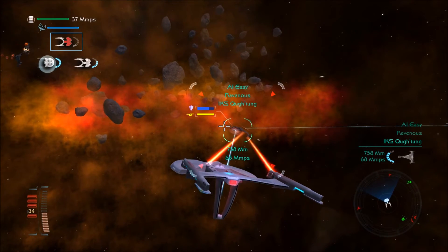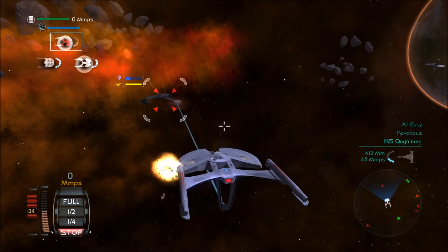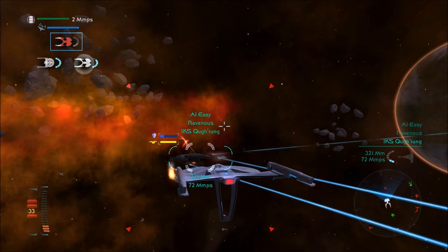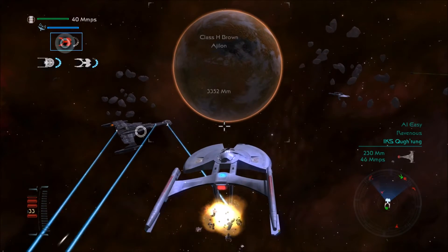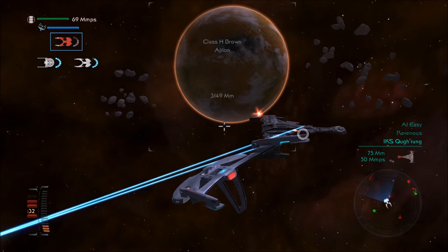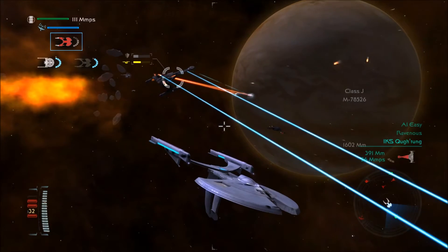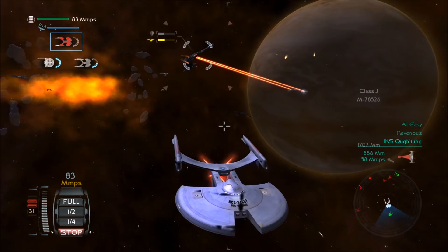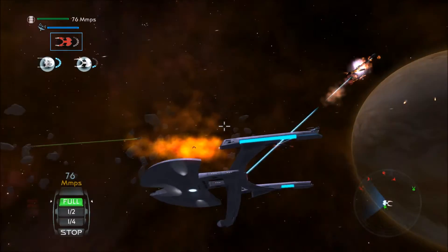There's a Ravenous class. Destroy the Ravenous class at all costs — I don't care what it takes, we will destroy them. Their shields are down. My shields are down. I don't need shields. Slow down and fire. There we go.